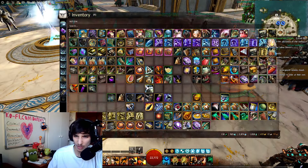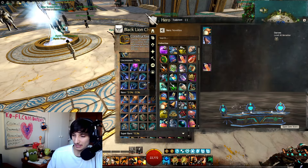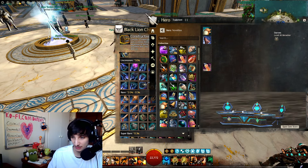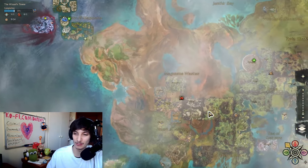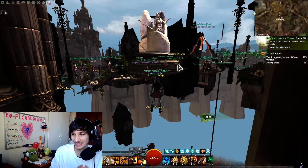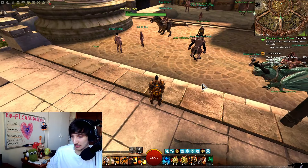I also forgot about one last thing — we also got a new chair in the Black Lion Chest. You'll need some keys to get it, but it's a pretty cool chair. You can actually have multiple people sitting in it — one, two, three people, yourself and two others. It looks like a little council. Some people were actually role-playing in Divinity's Reach and putting multiple of these chairs together to make it look like a huge council. The Divinity's Reach council — I saw it on Reddit. Pretty cool skins this week with this patch.